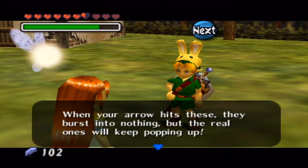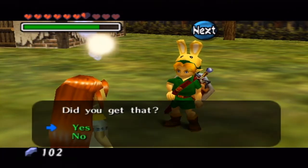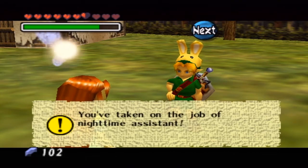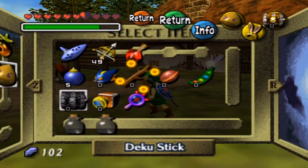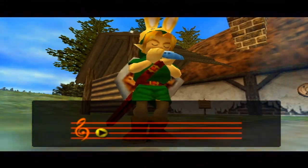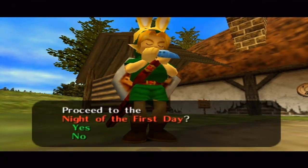Romani explains: 'When your arrow hits these, they burst into nothing, but the real ones keep popping up. If they get in the barn, we lose. They run away at the first light of the sun, so we'll have to keep them away. The operation starts tonight at 2. I'll be waiting.' So we actually literally have to wait until 2 AM. This is the part where I pull out the ocarina and play the Song of Passing — it's going to at least get us to tonight, but we can't skip directly to 2 AM.